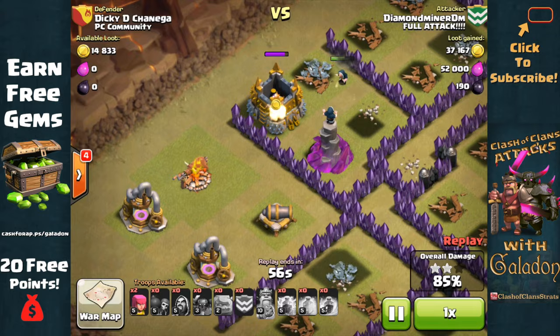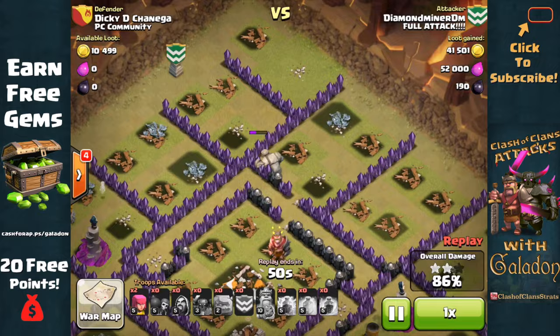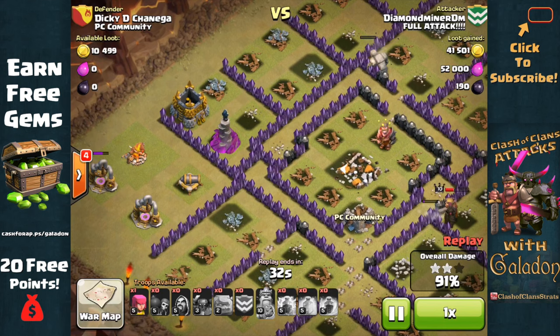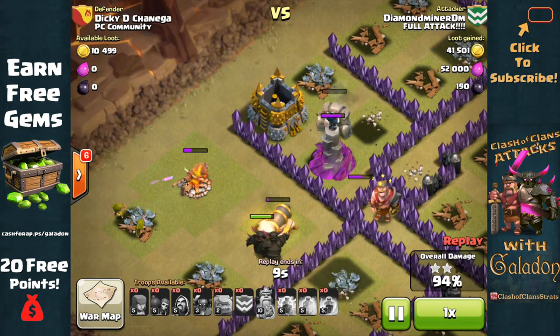It could now be an issue of time, because all the units on the left are going down. The last Wizard gets wiped out by the Wizard Tower, and there are still half a dozen structures off to the left side of the screen — the Golem still pounding against the wall. Far right, everybody is in a tight group, with the P.E.K.K.A. still at pretty good health — one of them almost completely full. It's not going to be a matter of damage, but of time. The P.E.K.K.A., although slow, demolish those walls in just a couple of shots, come across the screen, and get rid of those last six structures with plenty of time left. DiamondMiner DM earns three more Clan War stars for Full Attack.